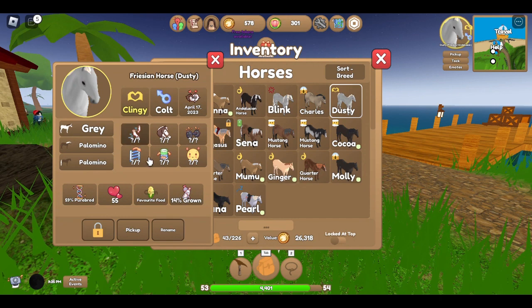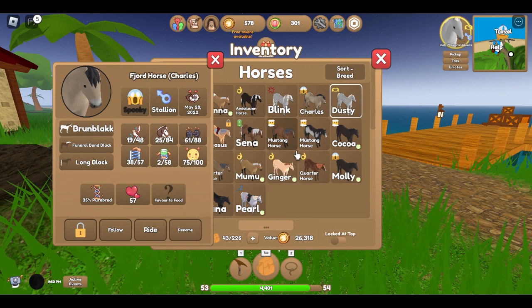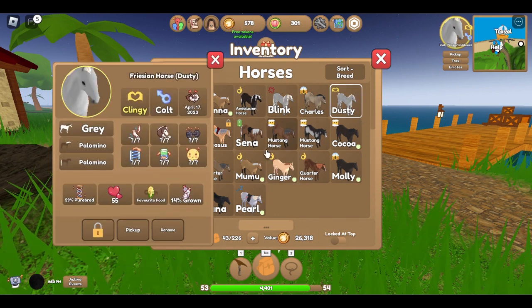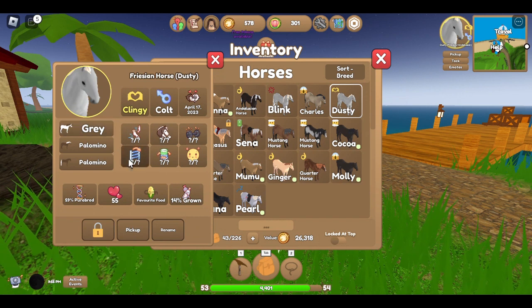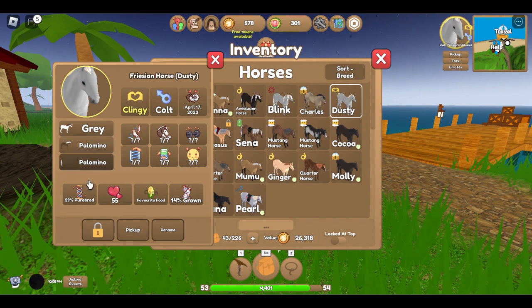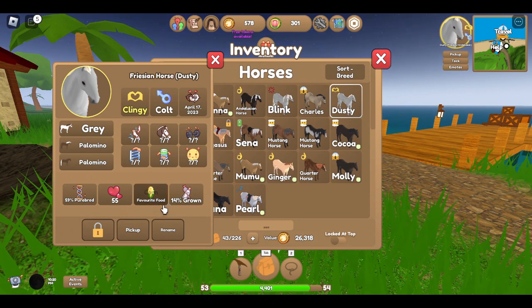The best thing is they all have their own kind of personality. Dusty's calm, some can be spooky, some are independent, and some are easygoing. There's a bunch of information too - Dusty is a gray horse with a palomino mane and tail and he's 59% purebred. I found out his favorite food is corn by feeding him a few types of food and he got the most happiness with corn.